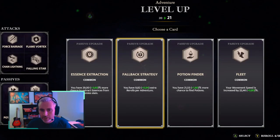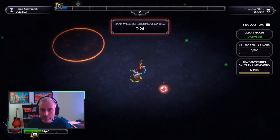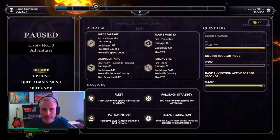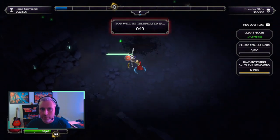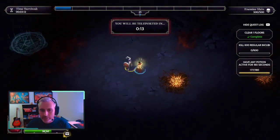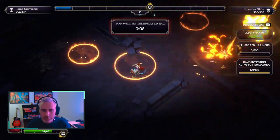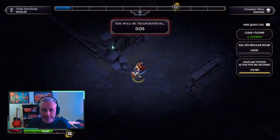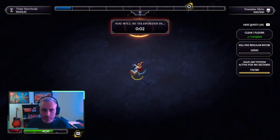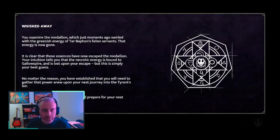Up here there's a transition — now we're getting to the boss. Next floor — so we're at floor 3 right now, and next floor is the boss. I'm gonna try to get that last chest here. Where is it? It's at the bottom. Too far. It happens. Whisked away.